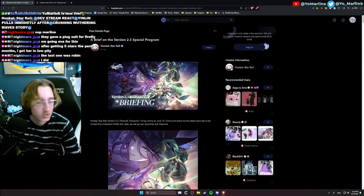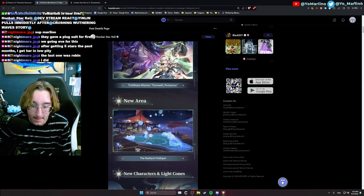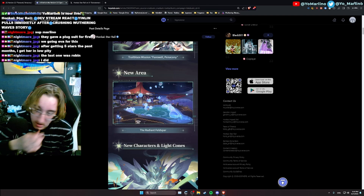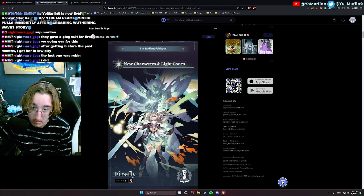A brief on the version 2.3 special program that we just watched. We have a new Trailblaze mission, a new main story mission, and a new area — the Radian Feldspar, which is essentially a space yacht that floats above Penacony. Pretty cool, it's for rich people only.